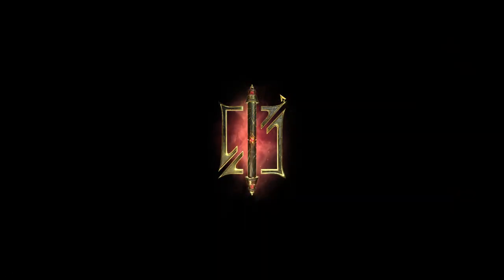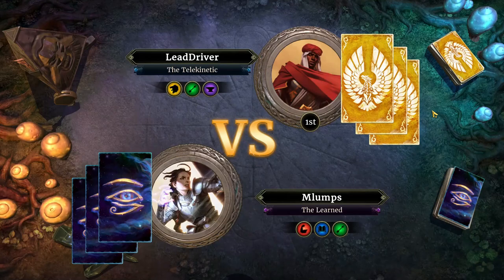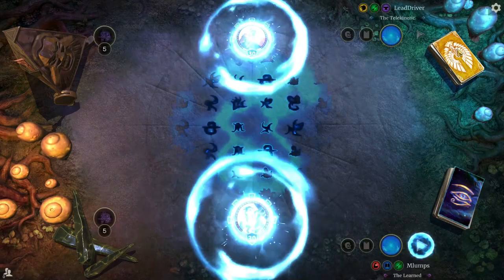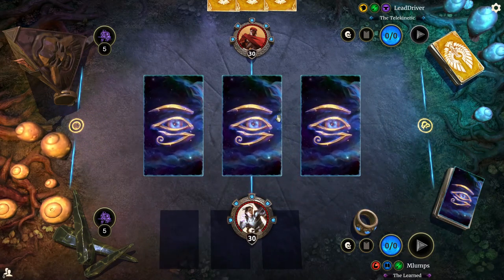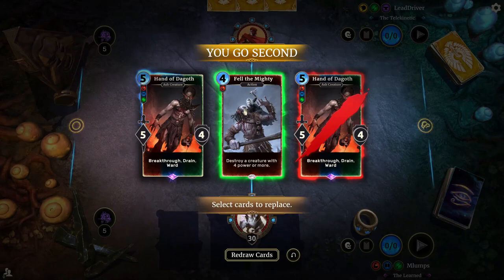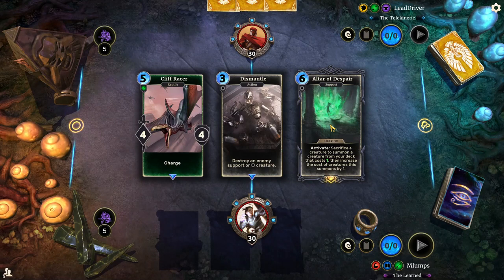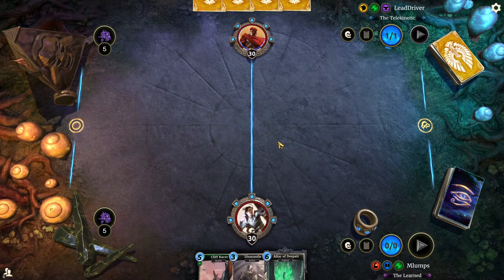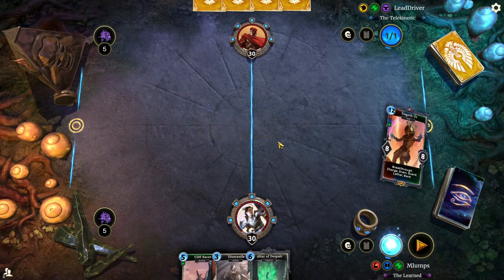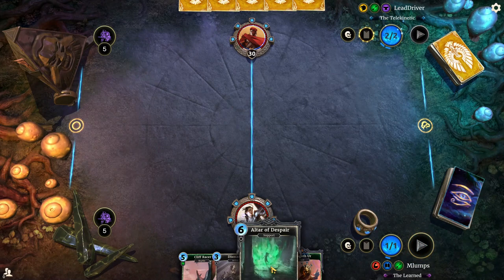Isn't it incredible how much better your mood gets after you win a few games? We're up against Lead Driver the Telekinetic on Empire. Double Hand of Dagoth — we're mulliganing all that back. There's an Altar of Despair. The only hand I want now is Gray Fox, Altar of Despair, then something else. Well, not Dagoth there — but we've got him. I mean, he's a god — how can you kill a god?